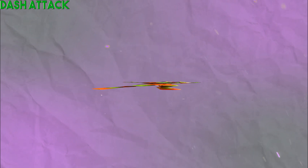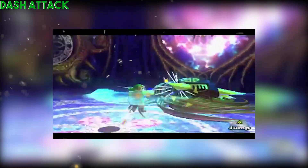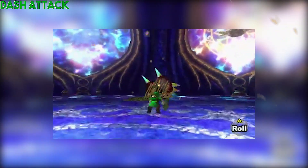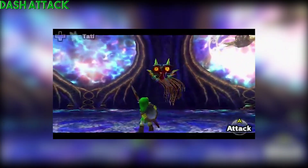Dash attack — the mask takes control, lifting Skull Kid's body in the air and spinning him exactly horizontally, akin to how Majora in his fight would turn himself face upwards and spin his entire body along the ground when coming toward Link. Kind of like that. It would be a multi-hit, similar to Mega Man's dash attack.